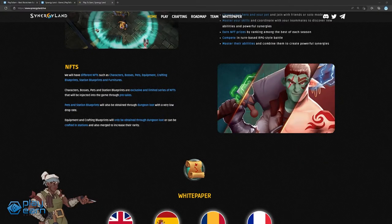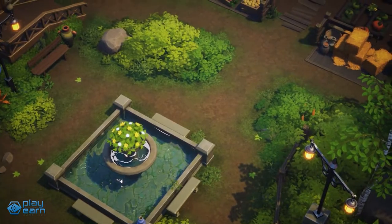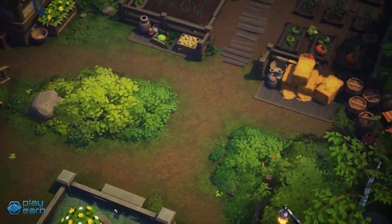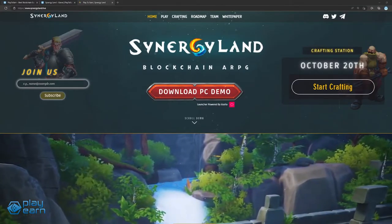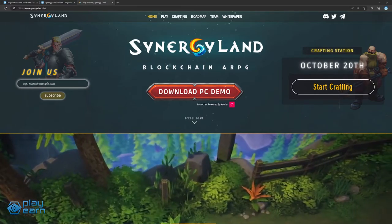Other NFTs you can own in the game include pets, bosses, equipment, blueprints, and furniture for those who want to play the private island part of the game. By playing the game, players can earn AC Yen, the main utility token. The game's pre-alpha demo is live right now, and they recently released a beta of their crafting station. For more info, check their website.